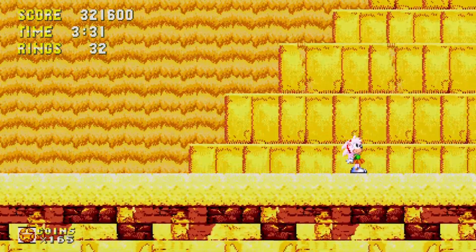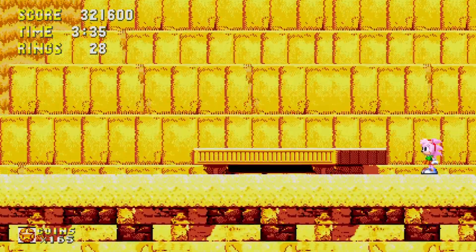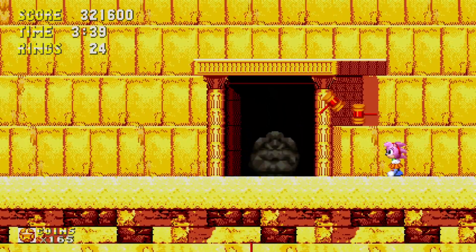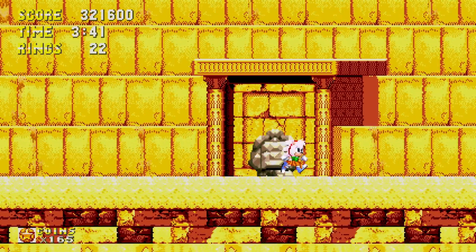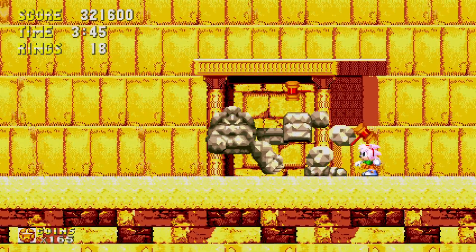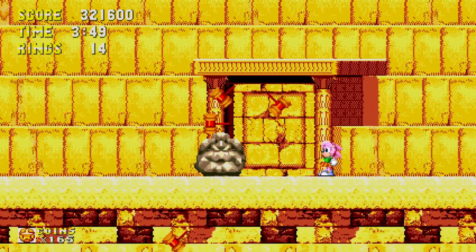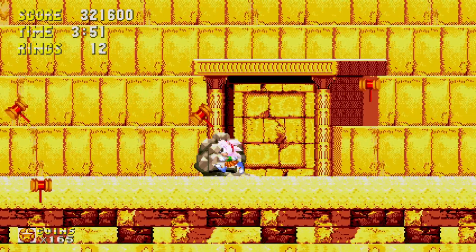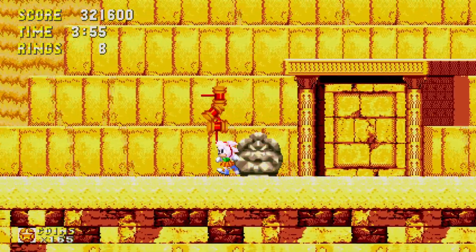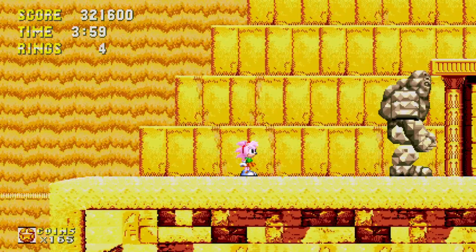Oh, is this the boring boss? This is the boring boss — but we can hit him with hammers now, so you don't have to wait for him to hop off a cliff. We'll do that until I run out of rings. He's pretty lame. Oh come on, get up! Why do you have to be standing next to him for that? Okay, we're just gonna let him do his thing. Come here.